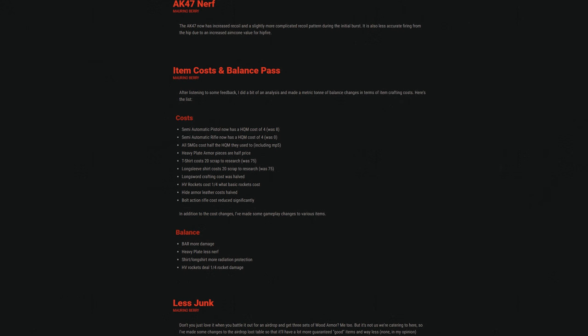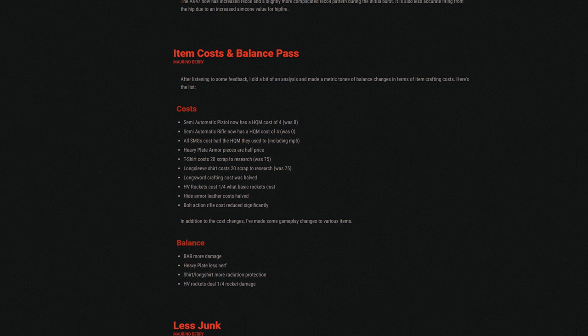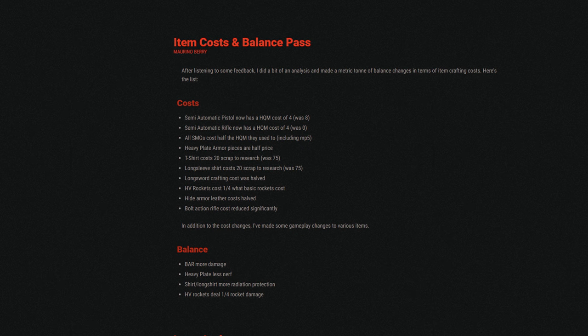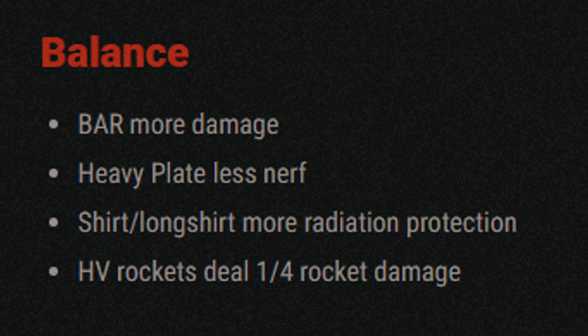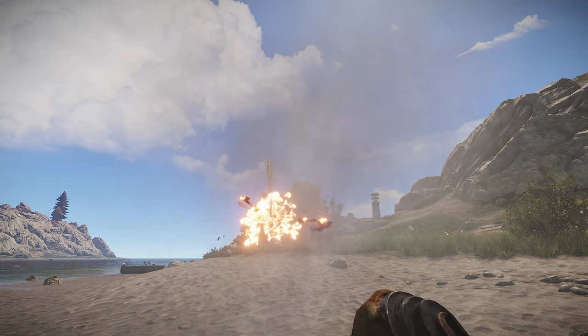There were a number of tweaks and a balance pass in this update with quite a few cost reductions, which you can see a full list of in the dev blog or just pause the screen. There was also a slight buff to heavy plate movement speed and rad protection for shirts.